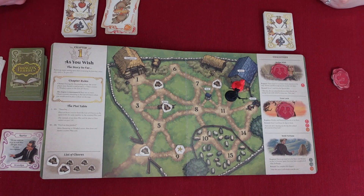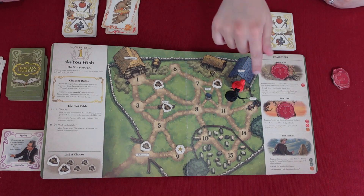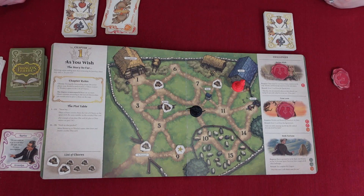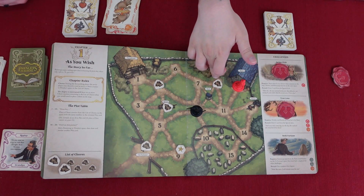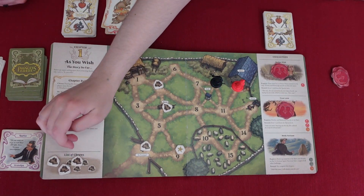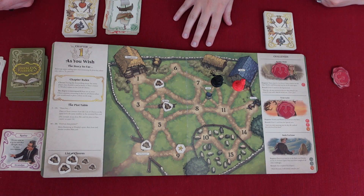Back to challenge number three: Buttercup must be in the barn and Wesley on the fortune space, which is over here. And you must have completed all the other challenges, which we already have — good thing we did one step at a time. I'll move Wesley two spaces. You should probably clear off some of those chores. You gotta be right next to a chore to clear it off. So I could go one, two, and instead get rid of that wood. You have to discard a card. I think that'll be good for me.